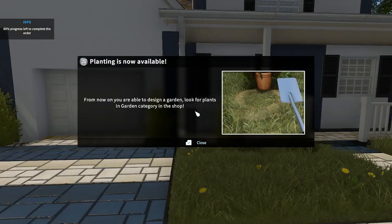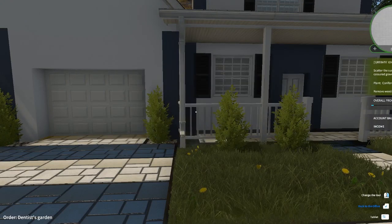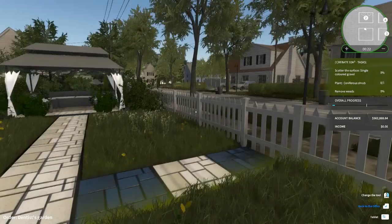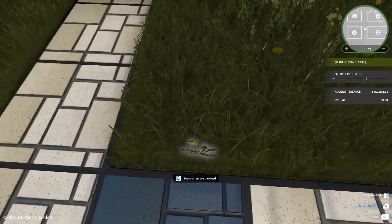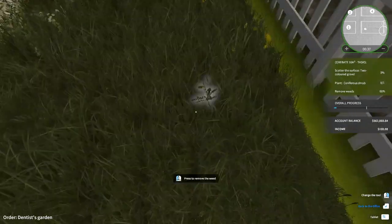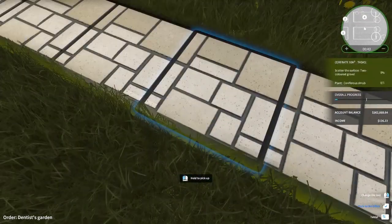I loved the flavor text there — it was like, 'I'm a dentist and I can deal with all kinds of holes in faces, but not in my garden.' From now on you are able to design a garden — look for plants in the garden category in the shop. Nice. I've unlocked a new tool: use the garden hose to water flowers, fill water sinks, and wash dirt outside of the house. Press to remove the weed. Oh, this is tedious — but it wouldn't be House Flipper if it weren't tedious. It's pleasingly tedious.